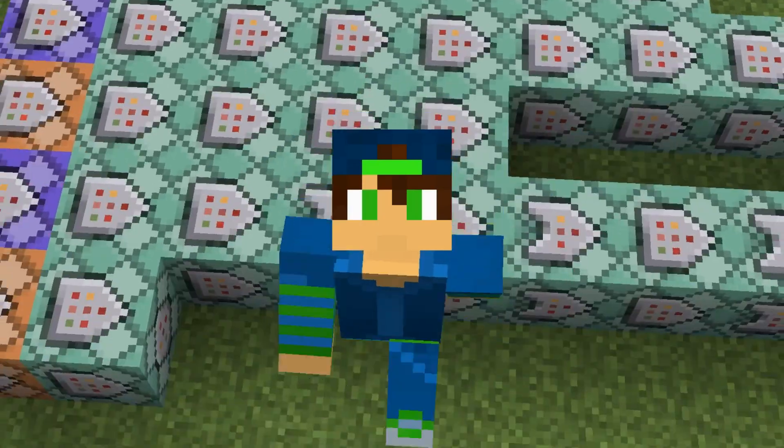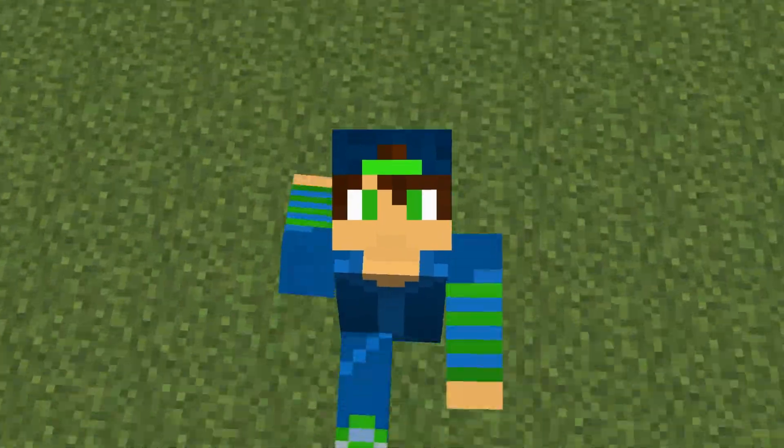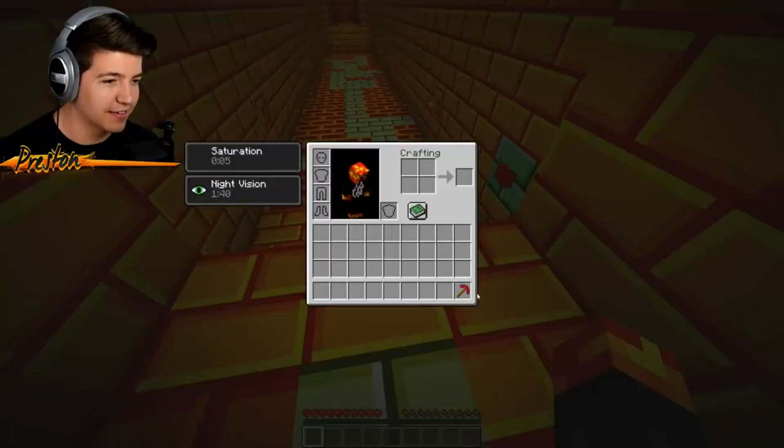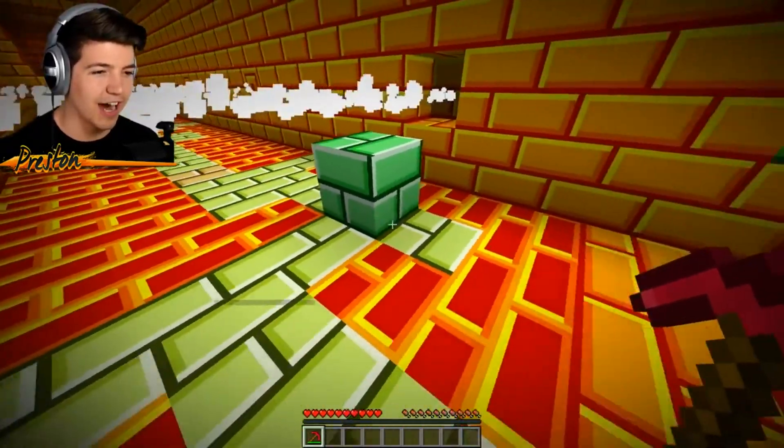Yo guys, it's Nigelbro here, and many people have been asking: how do you do moving blocks? And if you don't know what they are, it's basically the thing that I did in Preston Escape. I'm gonna show some clips right now. We have to push it this way! How am I supposed to do that and not die? I have a feeling I'm supposed to die.